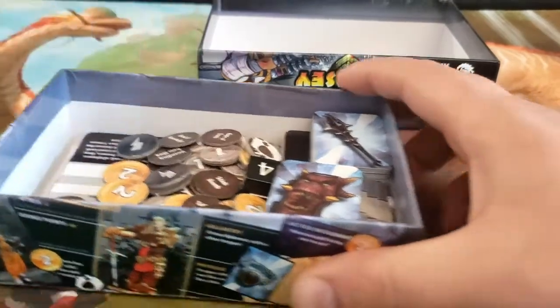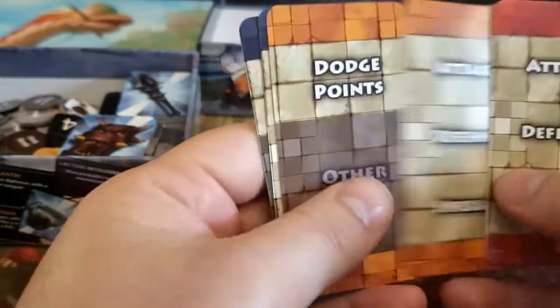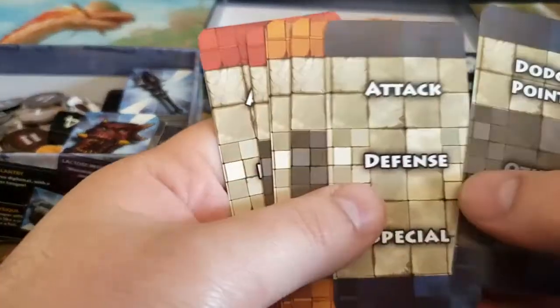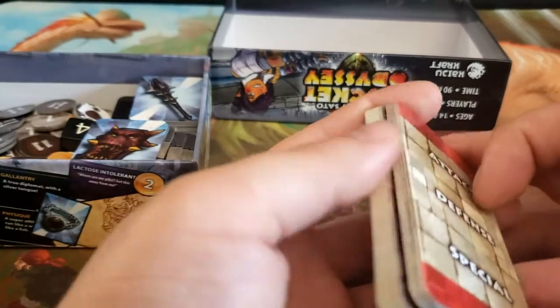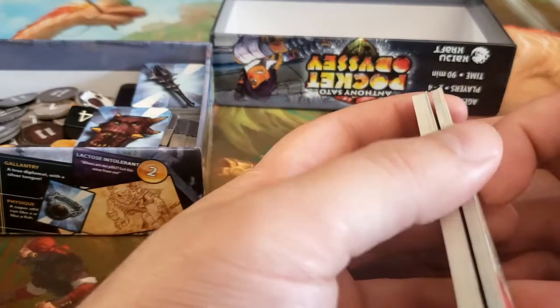What this game is, is a game about making a story on the fly, but you're given prompts on how to make that story. You send your characters — you have a DM, just like Dungeons & Dragons. But the character setup stage takes infinitely less time than D&D does.